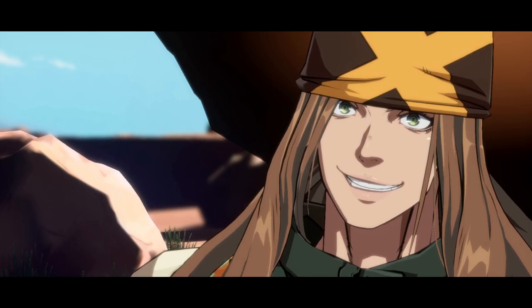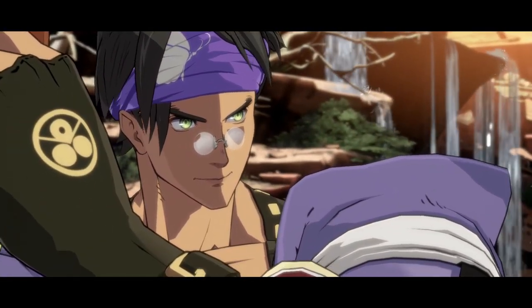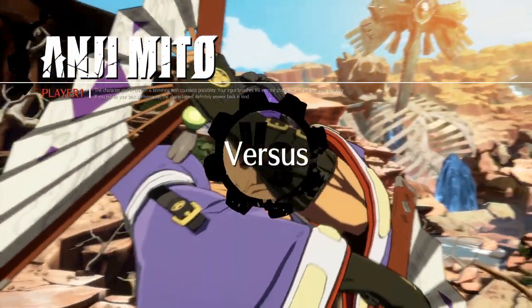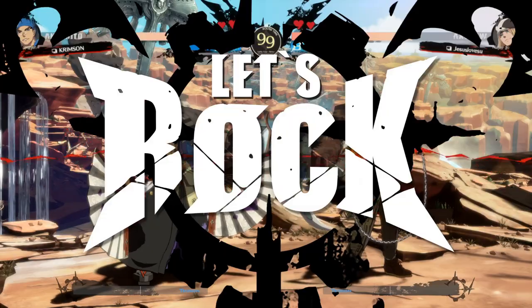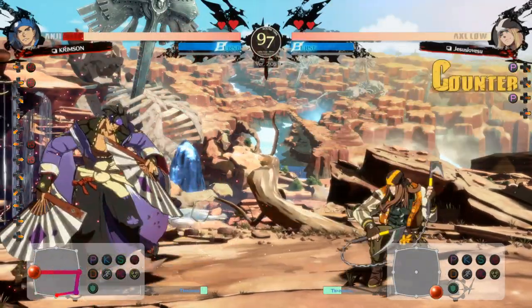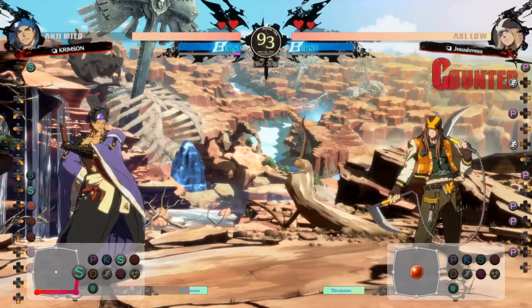You can get a long string or get a punish. Depending on the character — if it's a Sim, for example — they could do Elkhunt and go under the Shih Tzu. If you know they're going to do Elkhunt, then you can find some way to punish that out. I think Spin works for that, but I haven't tested it.